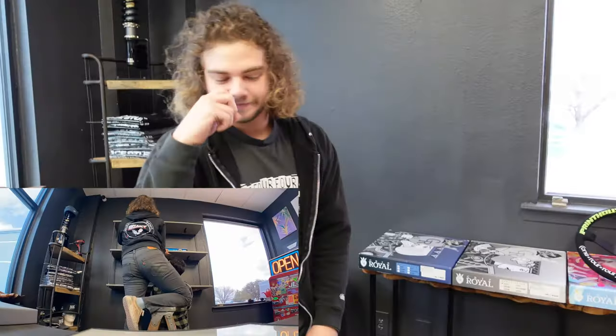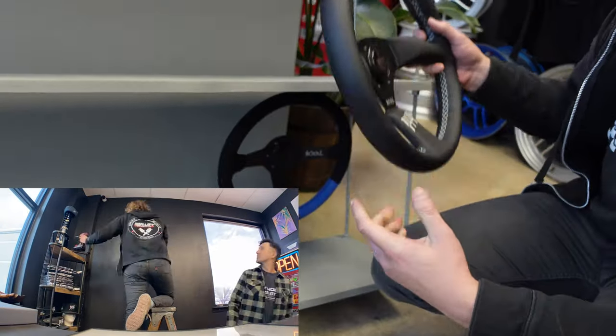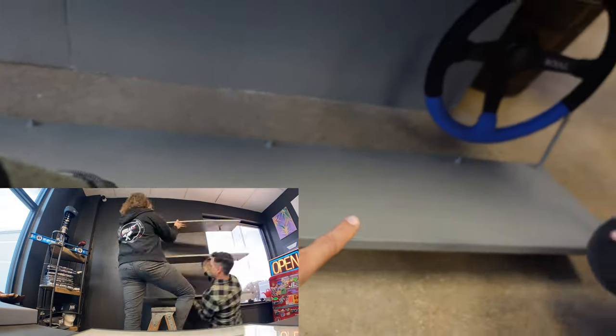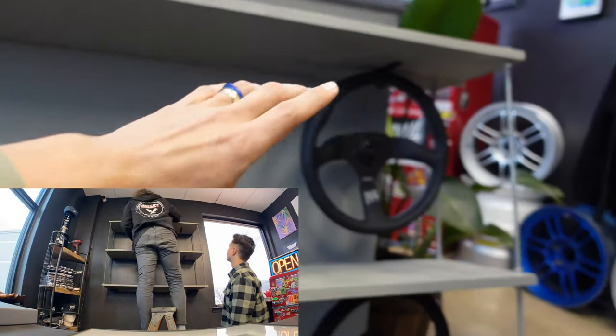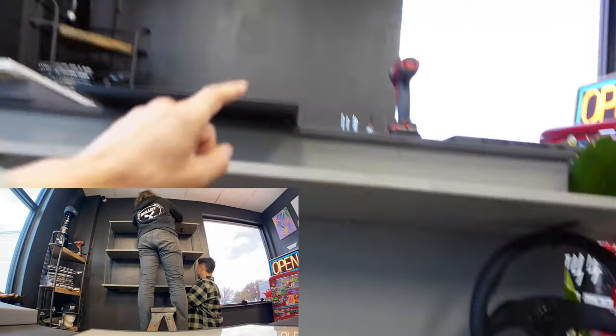Let's go — I'm going to start the time-lapse here. Alright Brandon, what are we up to? Well, we're hanging this shelf that dad helped us create — some all-thread on simple plywood and some nifty little hangers. The game plan is to stock the inventory with a wheel on display up there.